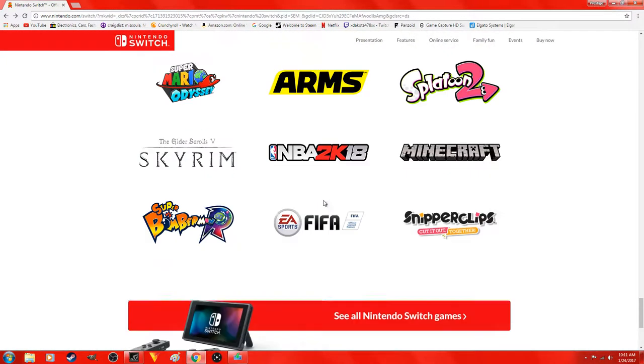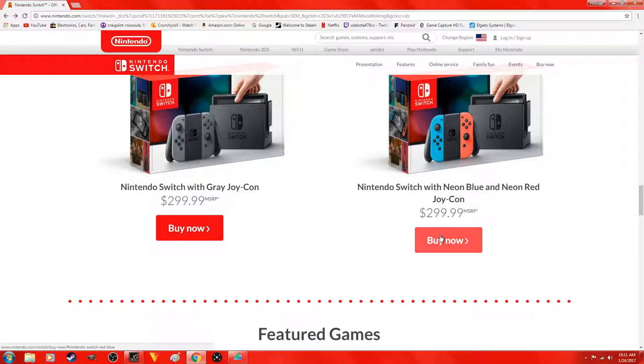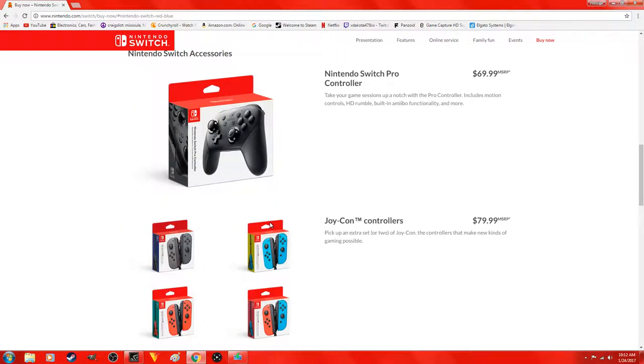After you guys do that, just come up and hit buy now. They show you a few pictures and it's just freaking beautiful. When I get it I'm definitely doing an unboxing.